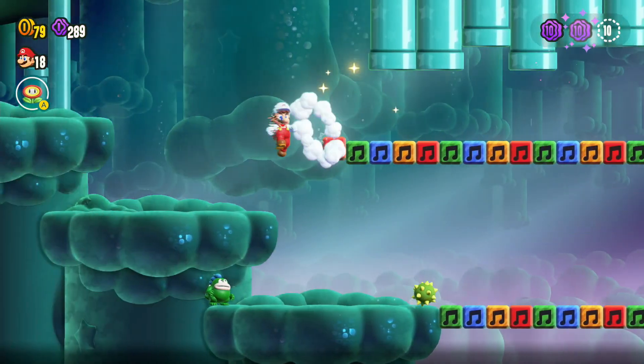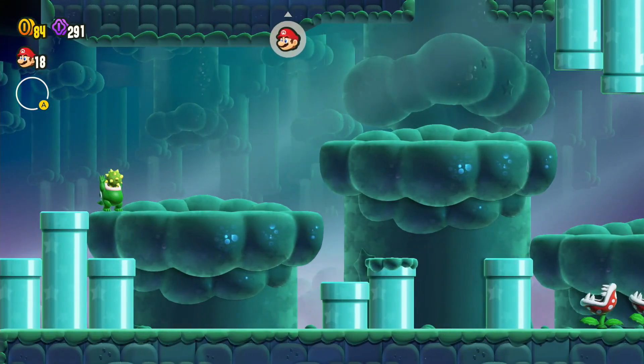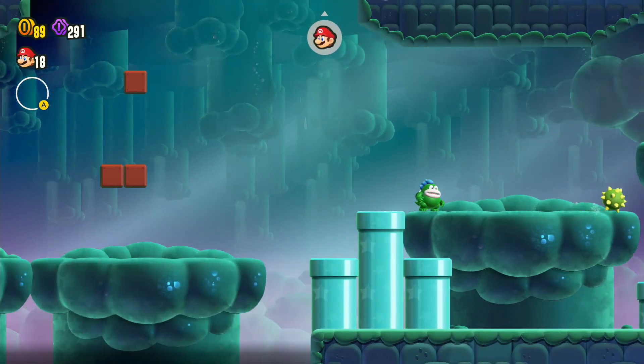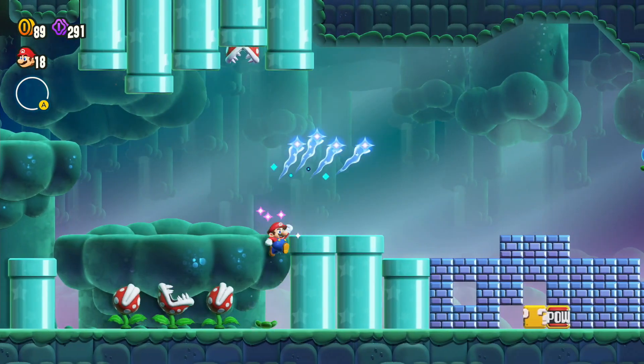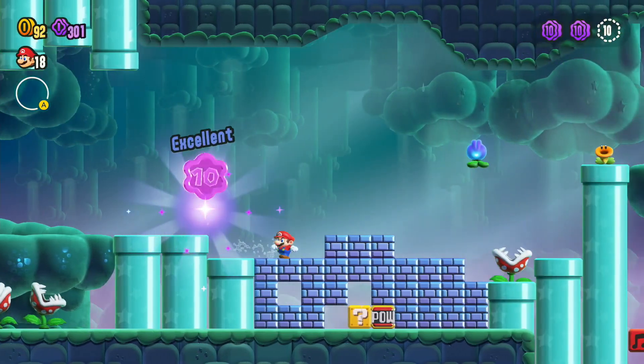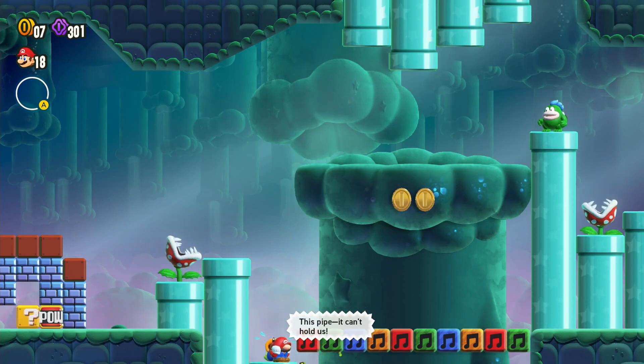Got the fire flower. Up here is the second flower coin, so you can just throw the fire flower and kill the spiny. Got the checkpoint. Up here in this hole in the ceiling there's a lot of coins up there, and there's the last flower coin.